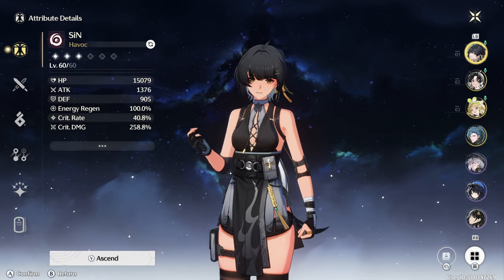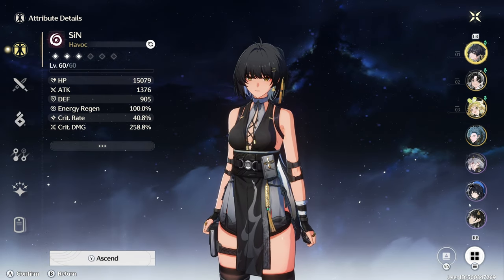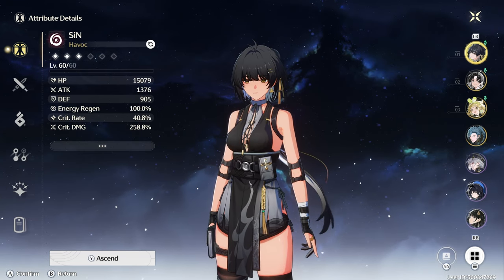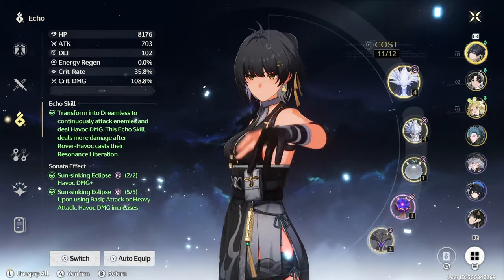By the way I'm free-to-play, I'm happy about that. Going to the build: I have 40% crit rate and 258% crit damage. I can actually go way higher on the crit damage, but it lowers my other stats that I really care about, like my attack. So I'll keep it at 258 — it's basically 260.